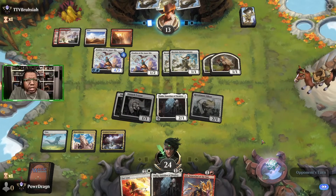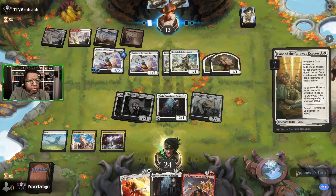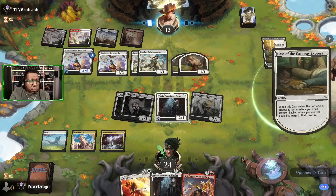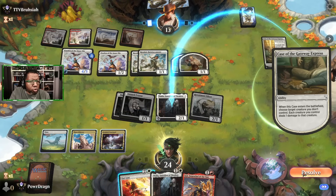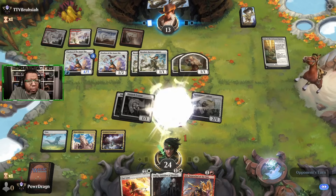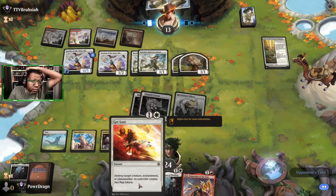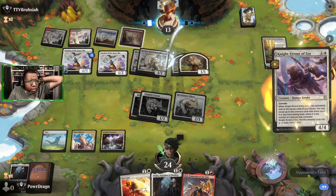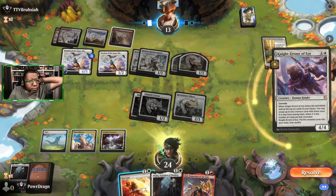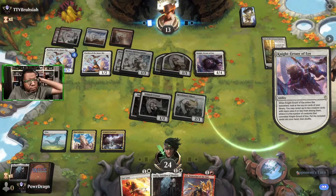Probably shouldn't give the opponent a chance to Scry but they have another one anyway. If I'd known they were going to do that I might have played Inti so I could find a land. Opponent's going to attack — are we just grinding? They're going to play Knight-Errant here, okay. They tap everything again, then just attack. We have to kill that — we can't punch through it anyway.